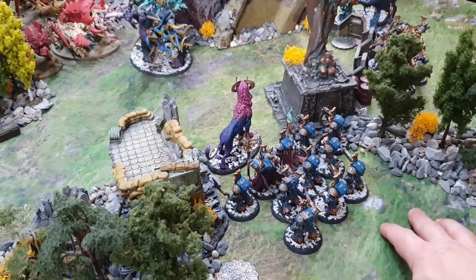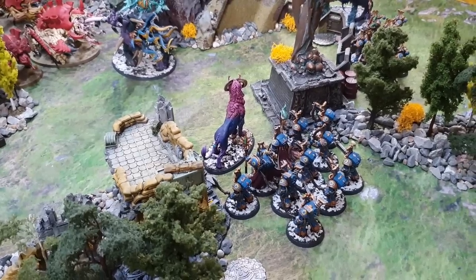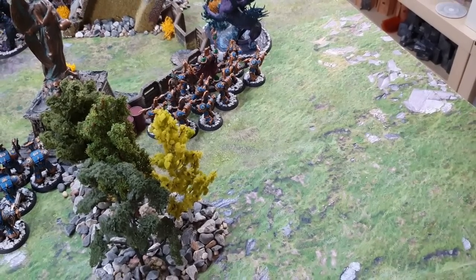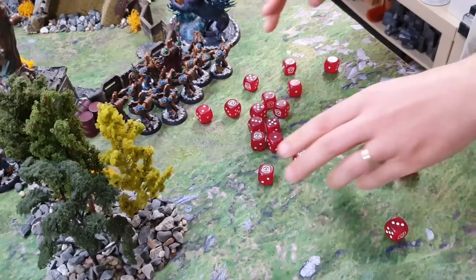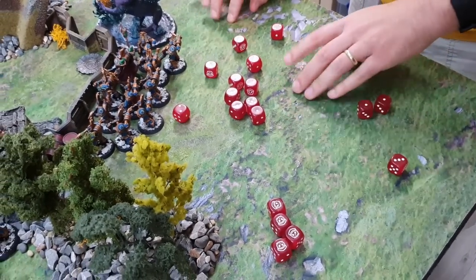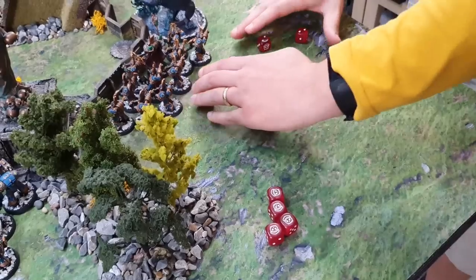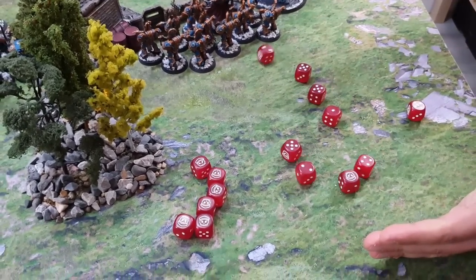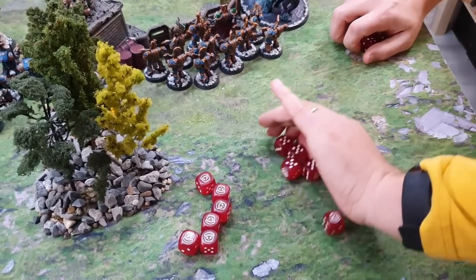All those overlapping combos — Lethal Hits, reroll all hits and wounds, psychic weapons — and the Psychophage has no armor saves. Hitting on 3s, rerolling everything, fishing for 6s for Lethal Hits. Strength 5 so wounding on 5s, rerolling wounds as well. After the full barrage from the infernal combi-bolters, the Psychophage takes five wounds — he has ten wounds with a 5-up Feel No Pain — and five wounds get through. He's on five wounds remaining.